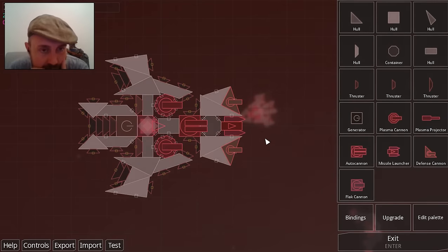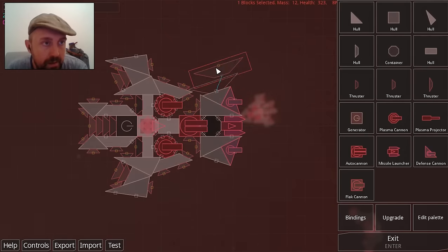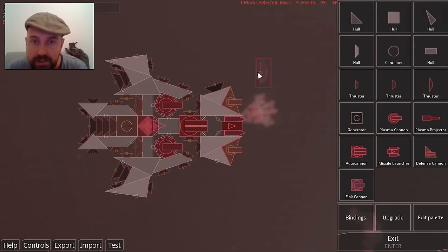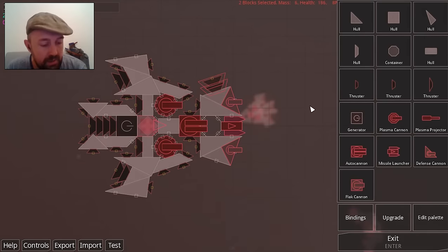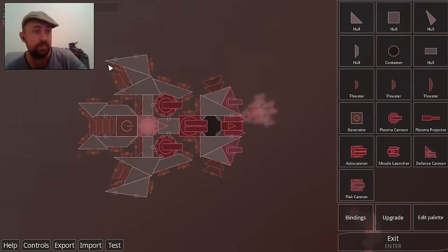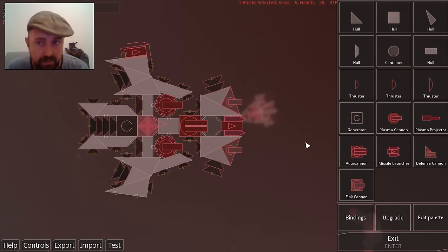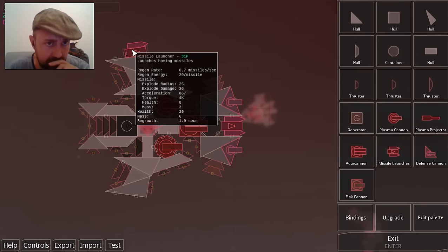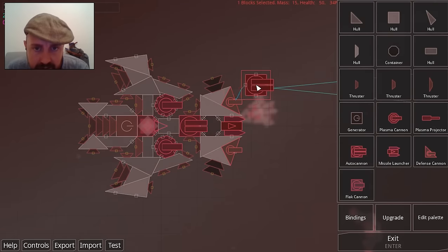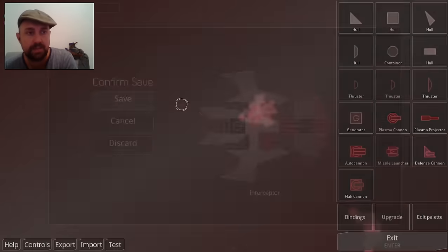I've already changed the ship and it looks quite interesting. I'm going to add some big thrusters — big thrusters are really cheap. Select both of them, CV, M, and put them there. I'm happy with that — 268p and I've still got loads more room. Let's add some more missiles. I'll try for one more missile launcher. Can't have an autocannon — let's just have that. Escape, Enter to save. And you see that it adds new bits — I've got defence cannons and some more directional thrust.